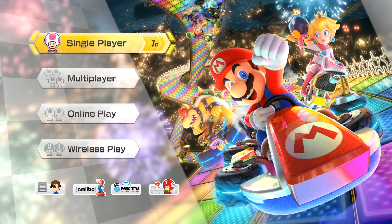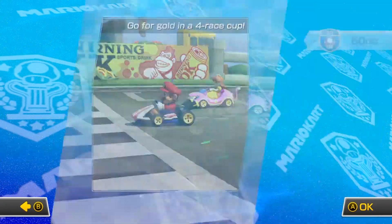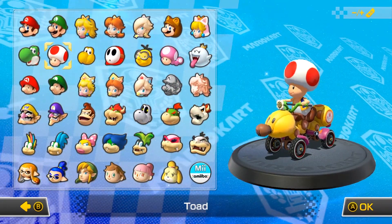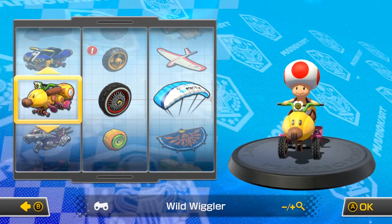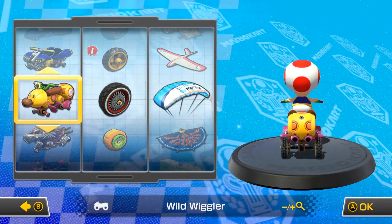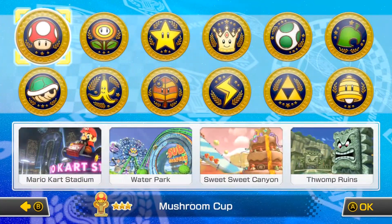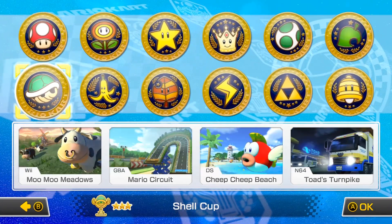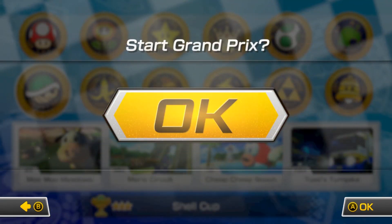What's up guys, welcome back to another episode of Mario Kart 8 Deluxe, and today we will be doing the Shell Cup, the first cup to introduce the retro courses for this game. For this part, we are going to be playing as Toad. And as always, I have my build ready — got the Wild Wiggler, off-road tires, and just a random glider. So hopefully that will help us out here. And here we go, we're going to start the Shell Cup.